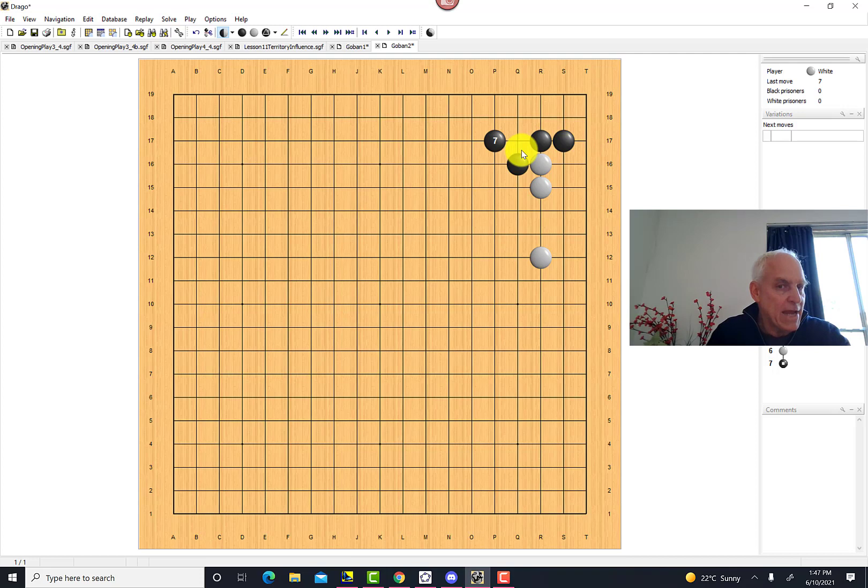That's an option even though probably most professional players would not play that. Another possibility for black is to play somewhere else entirely — this is called tenuki in Japan. It's a very important idea: just leave this situation, hoping the position won't come under too strong an attack, so that black has time to play some important point, typically in one of the other corners.